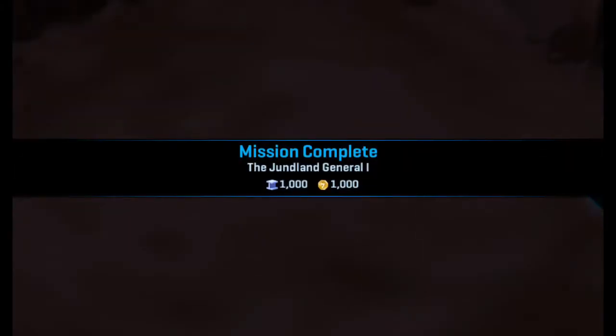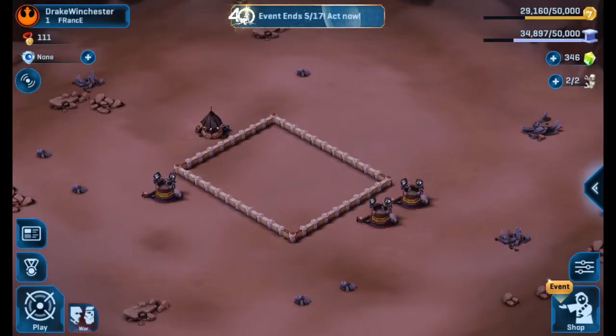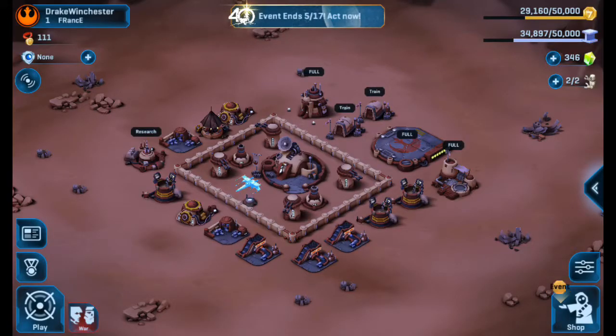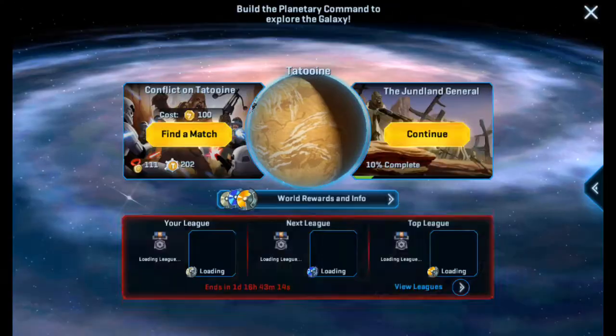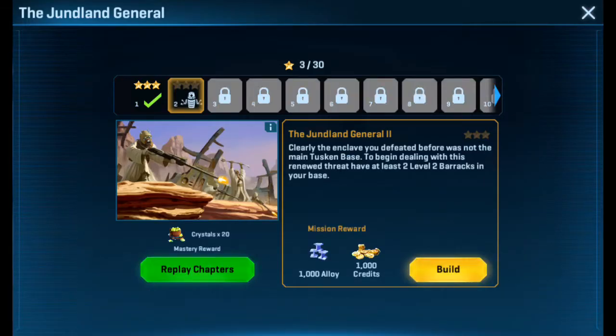The Gentleman General, number one. Alright, next mission. Clearly the enclave you defeated before was not the main Tuscan base. To begin dealing with this renewed threat, you need at least two level two barracks in your base.